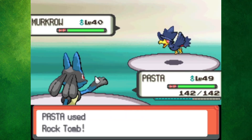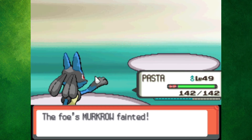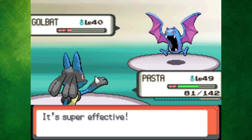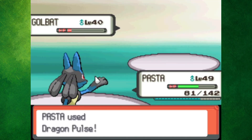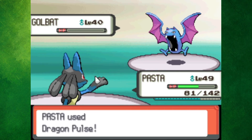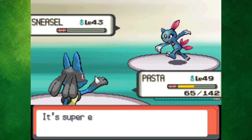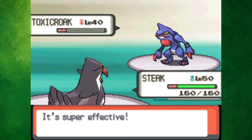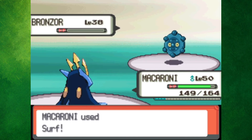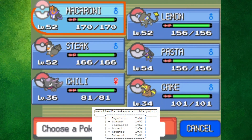My first go-around with Cyrus was kind of stupid if I'm gonna be honest. Pasta easily one-shot Murkrow, but then there was Golbat. Not only did I miss my first Rock Tomb, but I proceeded to hit myself in confusion three times in a row, to the point where Pasta nearly died. Finally he snapped out and took down Golbat. Sneasel was out last, but he died to one Brick Break. The following battle against Saturn was not even a challenge, as all three of his Pokemon got one-shot.